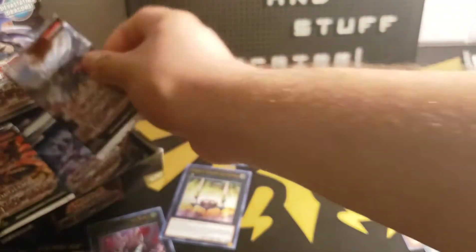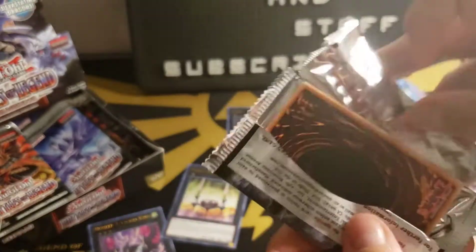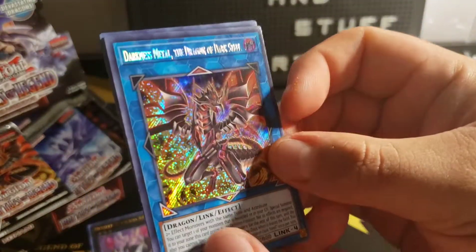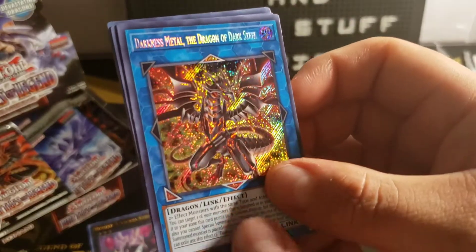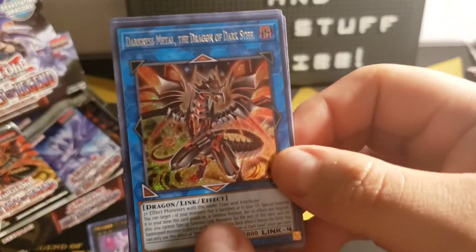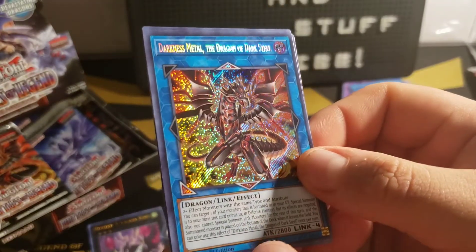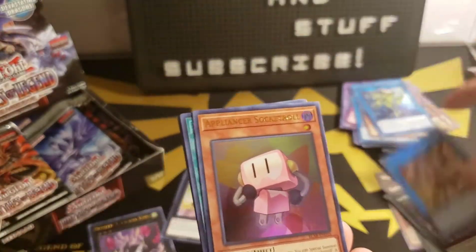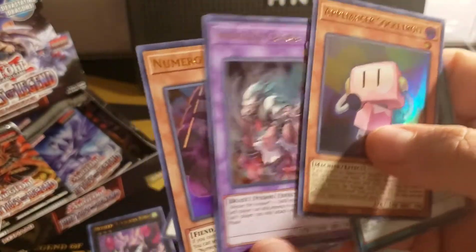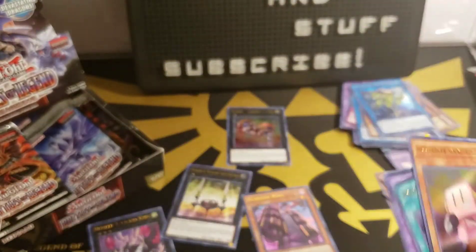Next pack — Judgment Dragon artwork, come on. Let's see... Darkness Metal, the Dragon of Dark Steel — okay, this is that Red Eyes card I think. Appliancer Socket Roll, Psychic Wave, Invoked Caliga, and Numeron Wall — another Numeron card, I'm going to put you right there.